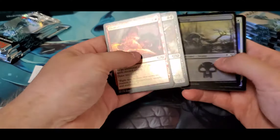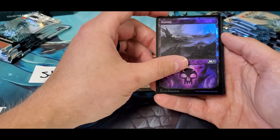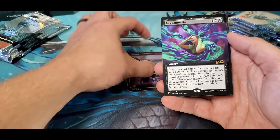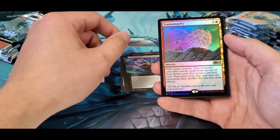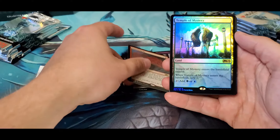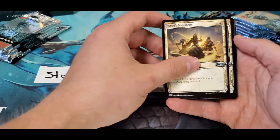Thrill of Possibilities, alright. Swamp to start us off, then Necromancia, a foil Transmogrify, and a foil Temple. That's not how you want to start out.